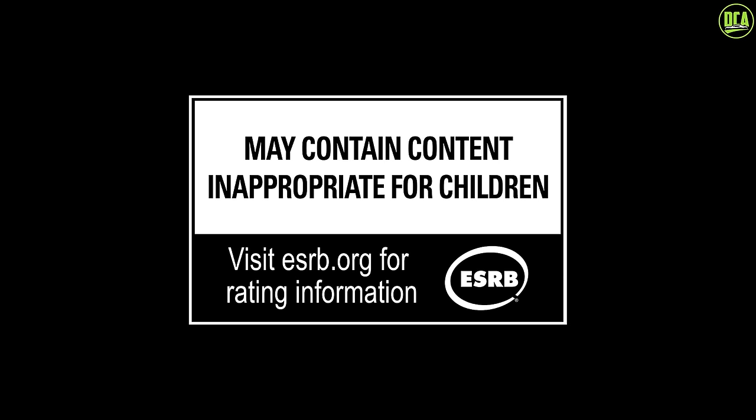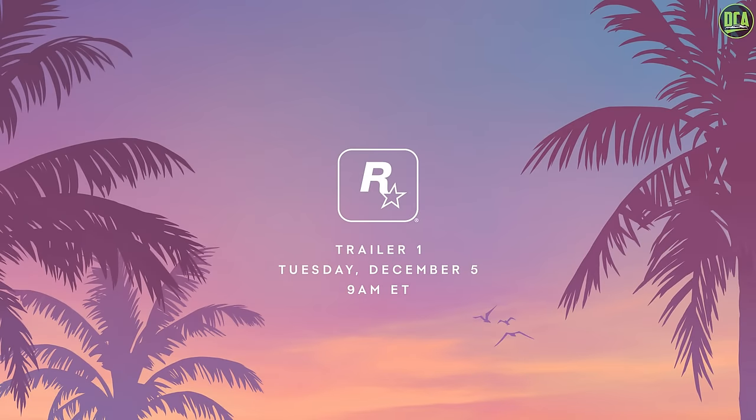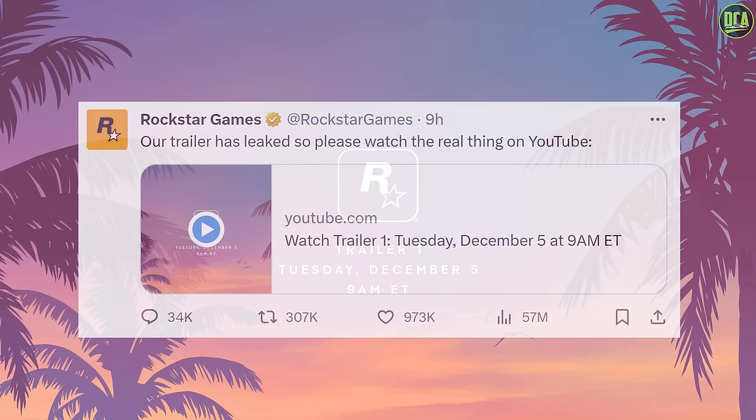What is up Karatics! So the day has finally come — the GTA 6 trailer has been released. It was supposed to drop on December 5th at 9am Eastern Time, but around 6pm on December 4th it was leaked on Twitter. Rockstar suspended the account that leaked it and simply tweeted: 'Our trailer has leaked so please watch the real thing on YouTube.' Absolutely savage — they just said screw it and set the trailer live.